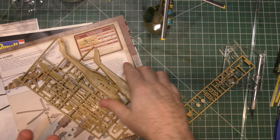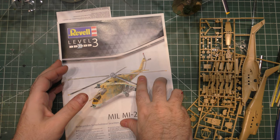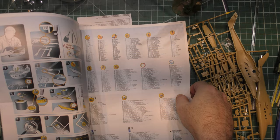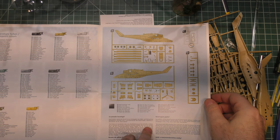Let's take a look at the instructions for the kit. We've got a nice full-color picture of the assembled helicopter. This is an Afghanistan scheme with the clover camouflage. Really nice full-color instructions from Revell in multiple languages, and a very nice parts diagram that lets you know exactly what you've got.